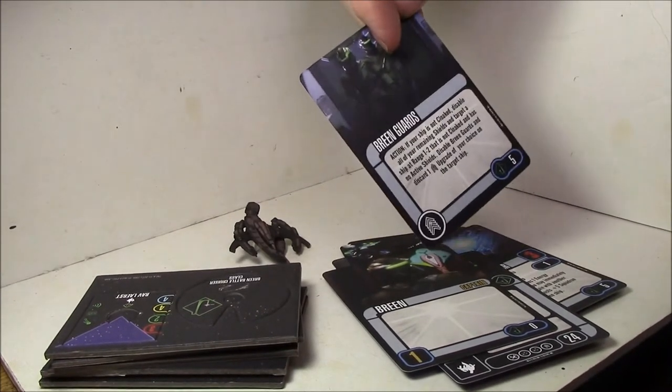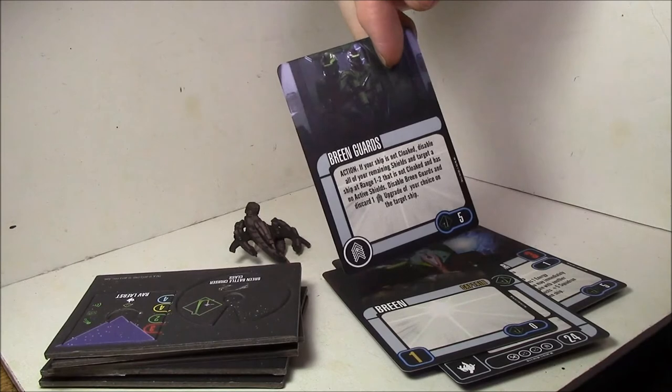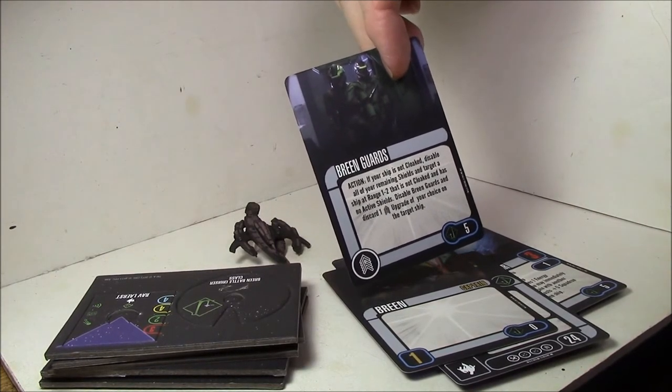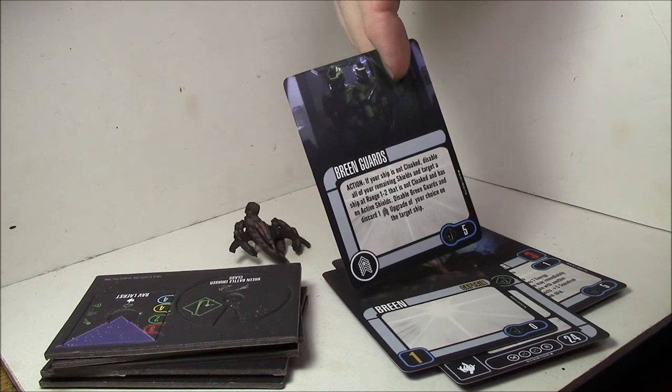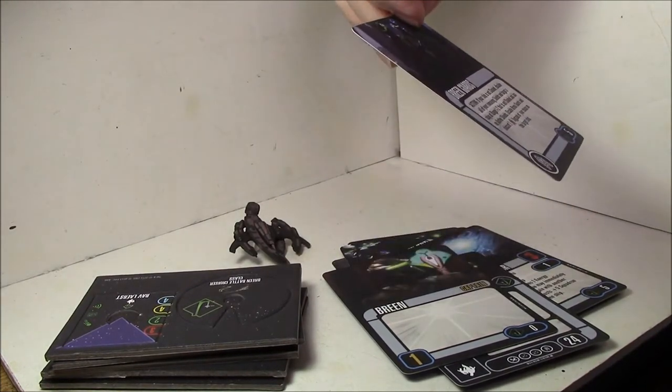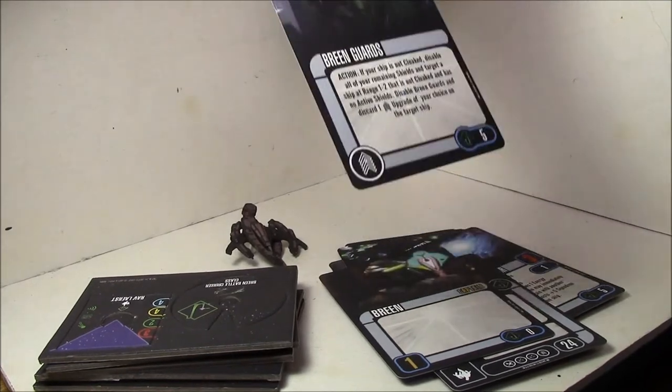Breen Guards: action — if your ship is not cloaked, disable all of your remaining shields and target a ship at range one to two that is not cloaked and has no active shields. Disable Breen Guards and discard one crew upgrade of your choice from the target ship. At five points with all those restrictions, I don't see that being useful at all.